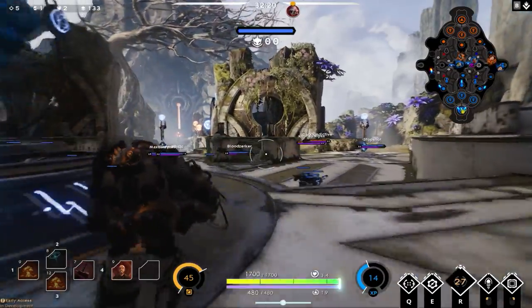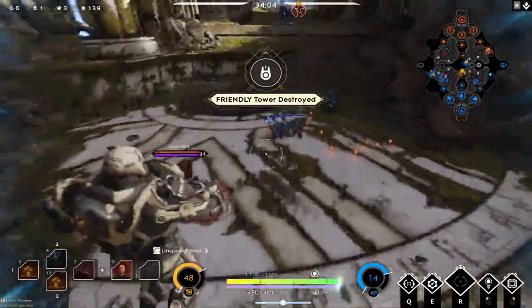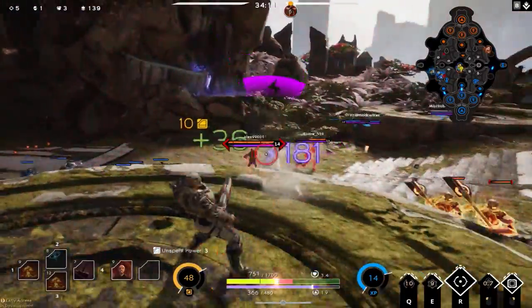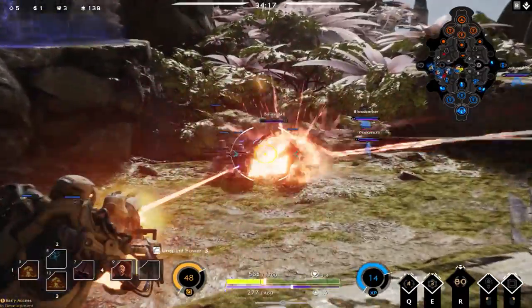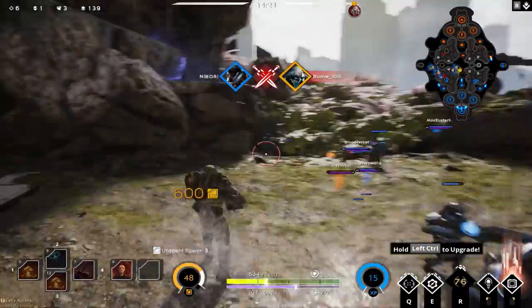Middle lane got pushed out and the tower got destroyed, but we jump in and drop a trap to slow them down. Our teammate Twin Blast joins the fight. I use my ultimate to take out the enemy Chimera as he drops to the jungle — nice kill.